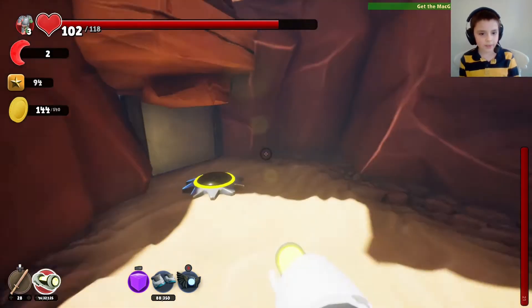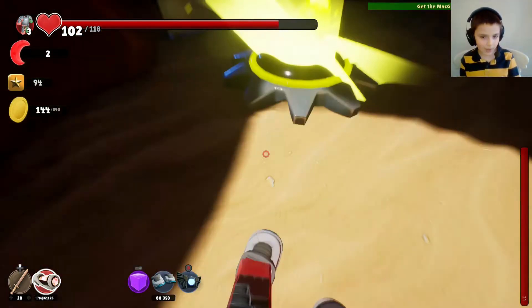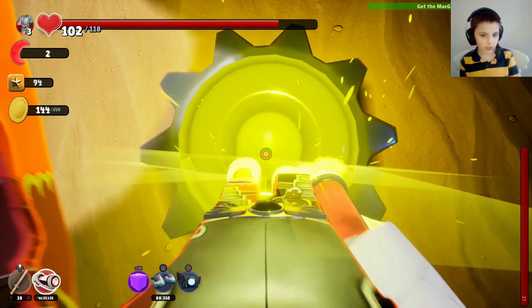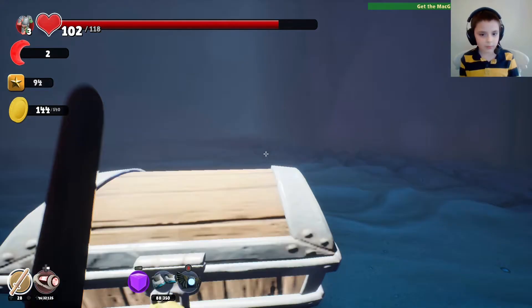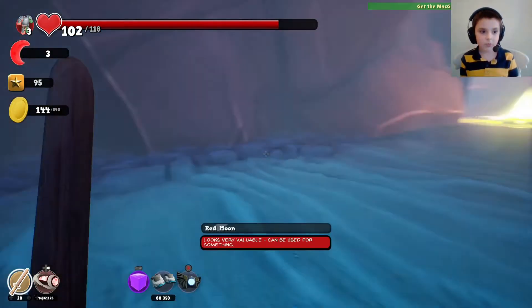Now we are here. It's making sure you have a ball — and yes, we have a ball. So it stayed in the donut-shape gear thing. There it is. Go through here, and now we have a chest with a red moon. Now we have three red moons.